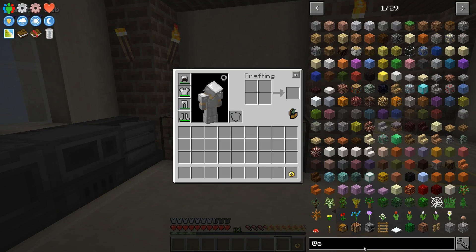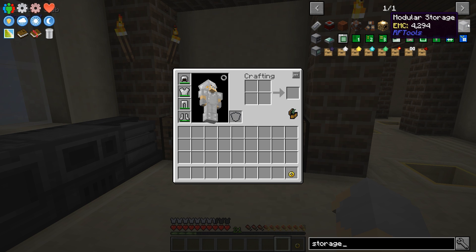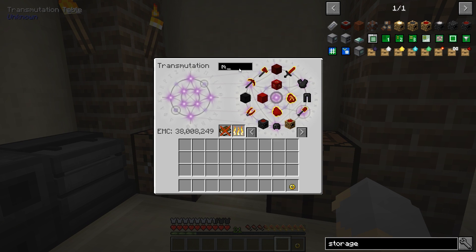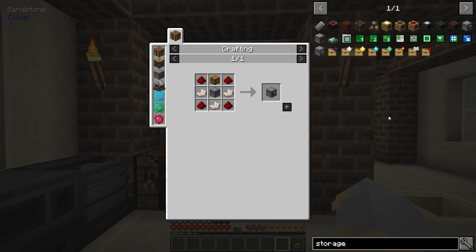If we look at storage, what we'll need is a few of these modular storage blocks right here, and those are all pretty easy to make. We've got machine frames. I'm going to make eight for starters, and then we'll basically have a wall with a thing in the middle.